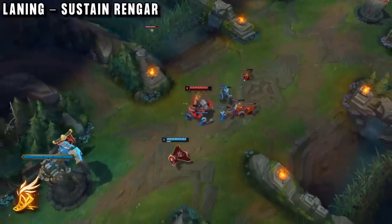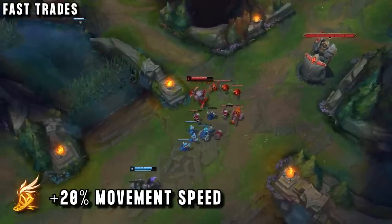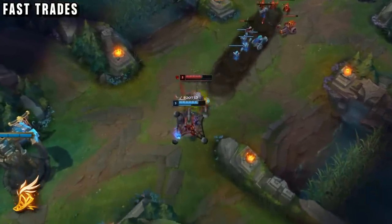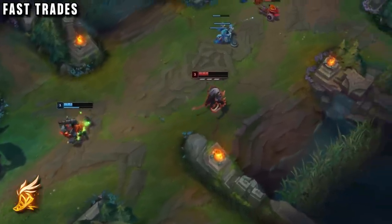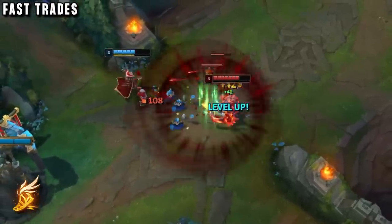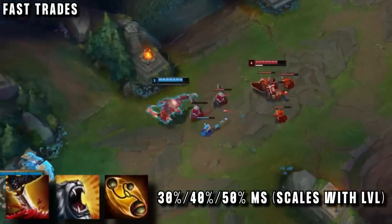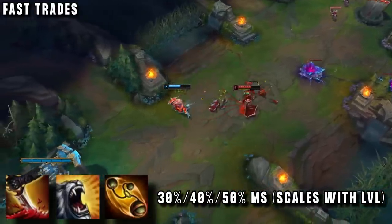Fleet Footwork is also really good for trades as it gives movement speed. Since Rengar mid has no dashes, he relies on the speed to outplay people. For every trade he moves in, does damage, and then when his Fleet is ready to proc, he knows it's time for the trade to end and for him to leave — using the bonus 20% movement speed to get a speed advantage over the enemy mid, stopping them from chasing with extra poke. And on top of this, every time he uses an empowered ability he gets 30% more movement speed, so he really zooms away before enemies can return damage.